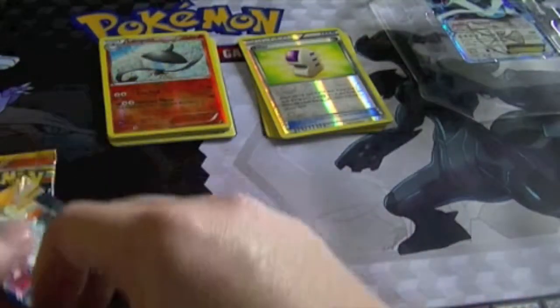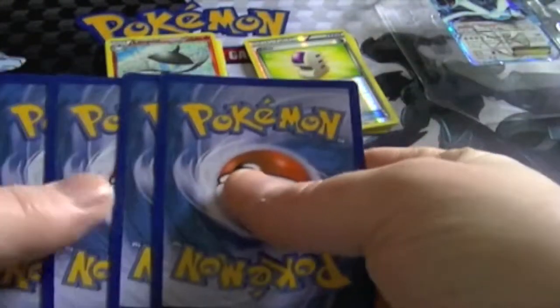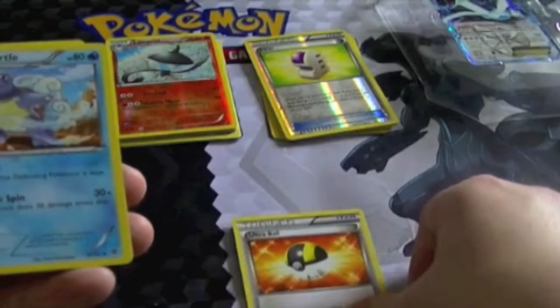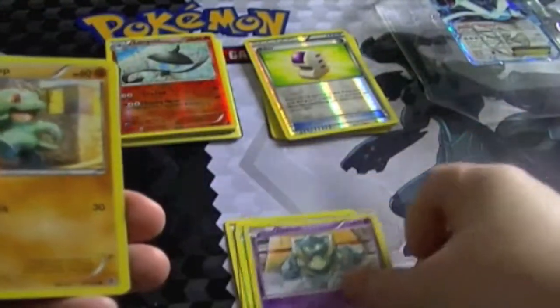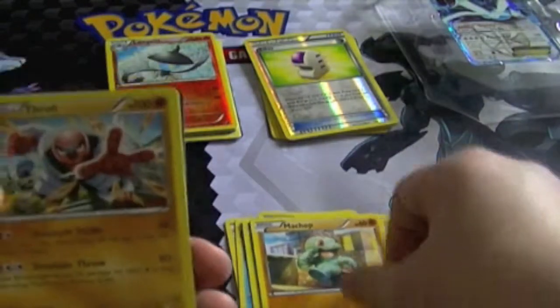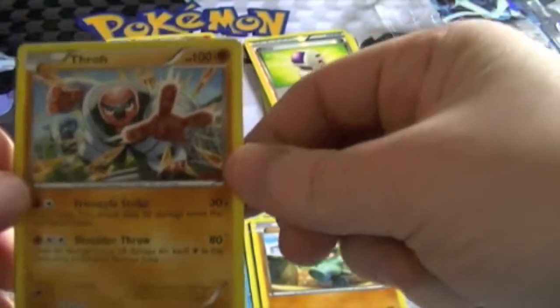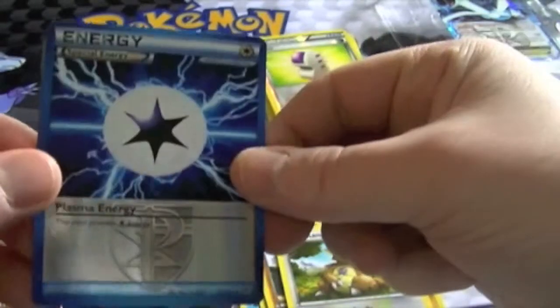Ultra Ball — it's a very good card in my opinion. This is what I'll say about some of their attacks: Freestyle Strike. Oh, a Reverse Plasma Energy — I like that.